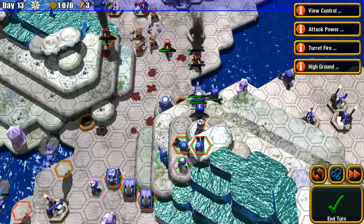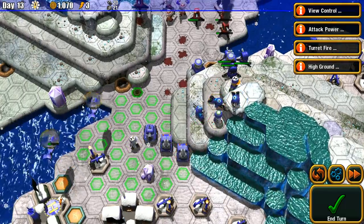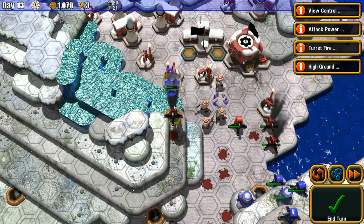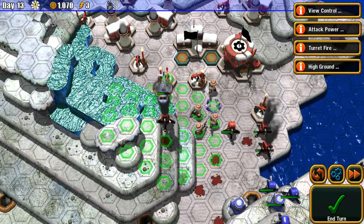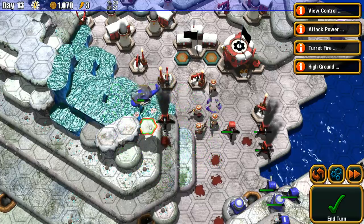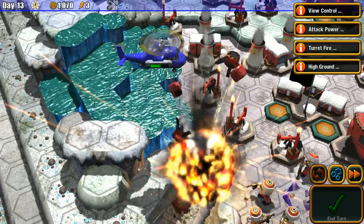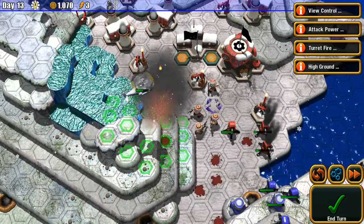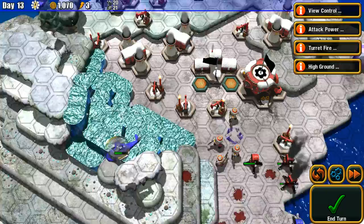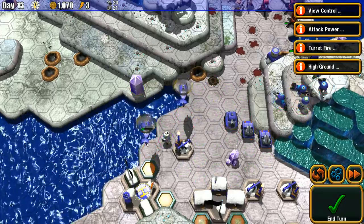I wonder if units level up in this game — they did gain veterancy in the previous game. This bomber isn't doing much. Maybe the mechanic needs to be adjacent to repair. Attack — dead. Let's back off. I'm trying to figure out how to use the skyhook unit. I think it might help get past terrain you wouldn't normally be able to cross.